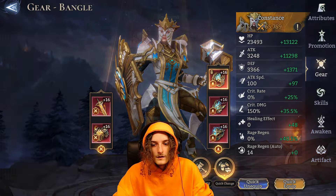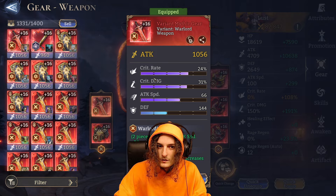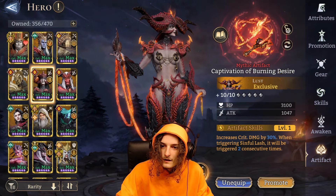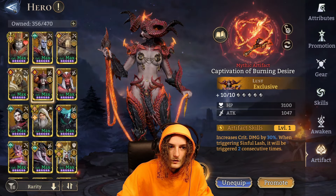Lust has decent attack speed — we hit 300 attack speed by using a weapon with attack speed instead of attack. She also has some extra rage region and her exclusive artifact. Silas is rocking 40% rage region, around 100% attack, 220 crit damage, and around 180 attack on his artifact, running Spirit Siphon.